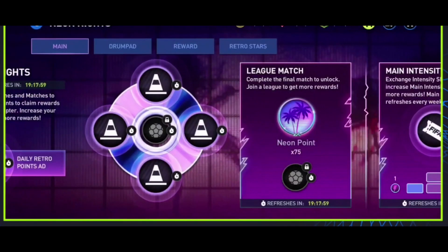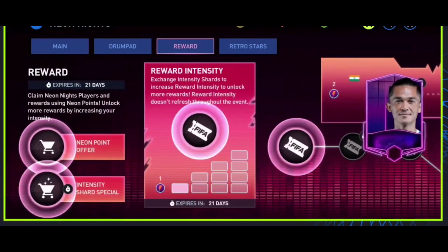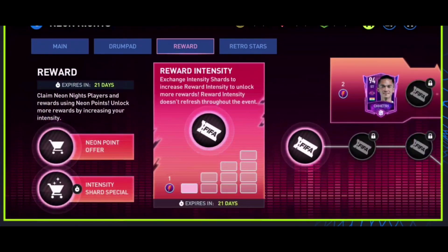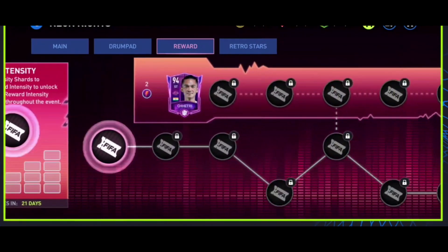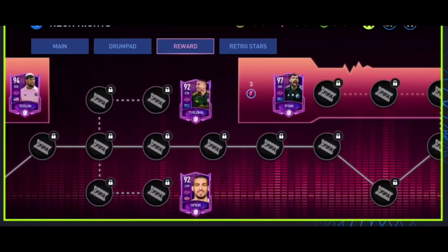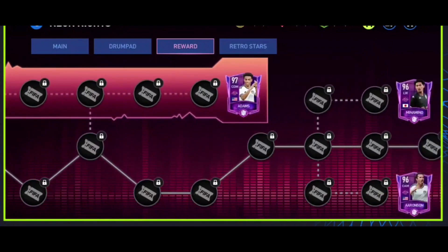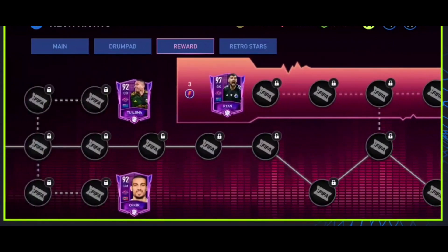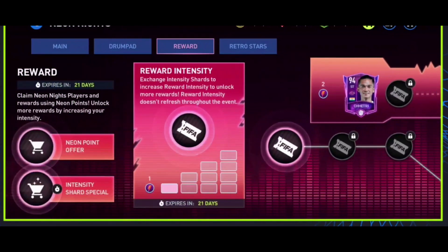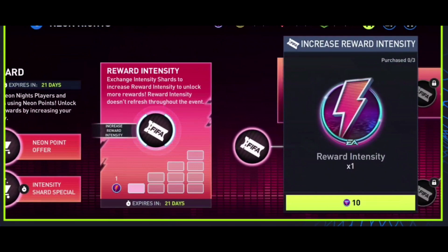What do I do with these Neon Points? You're going to take them over to the Reward Chapter. So we're in the Reward Chapter here, and it works like a regular path that we're used to, where you come down and go for players along the path. However, there's a slight wrinkle — these Intensity Shards that we earned previously. You can actually use them to increase your Intensity to Levels 1, 2, 3, or 4. You always start off at Level 4.